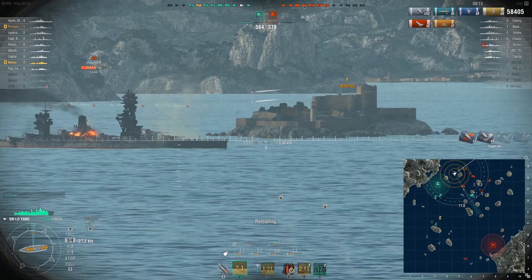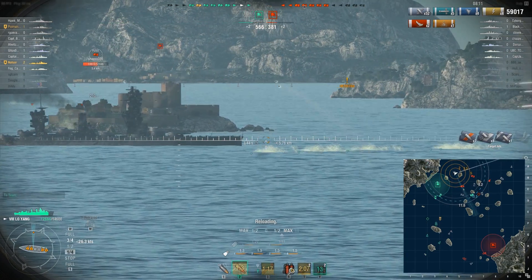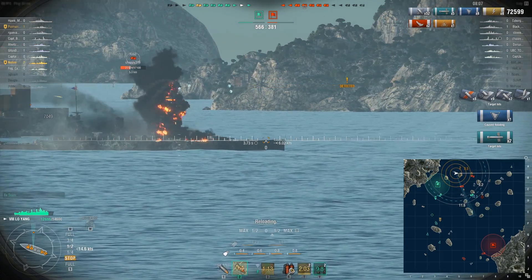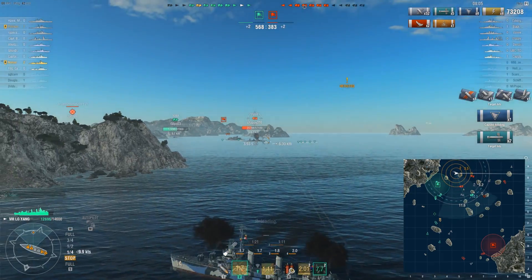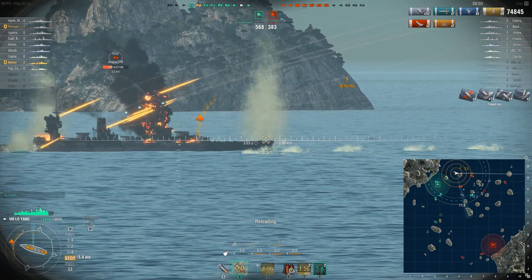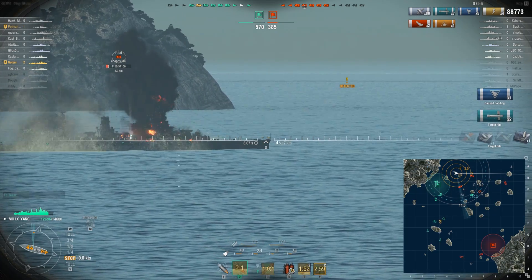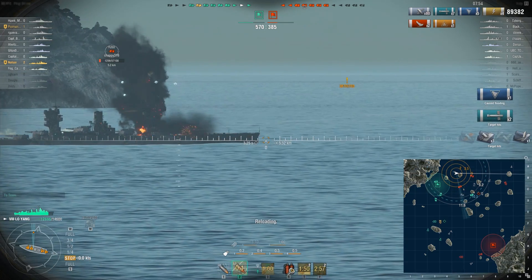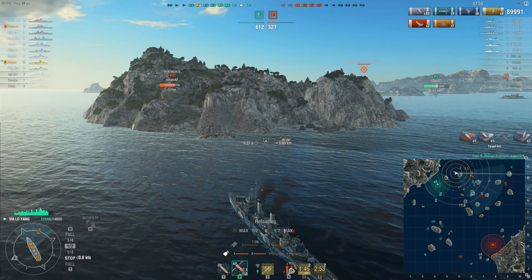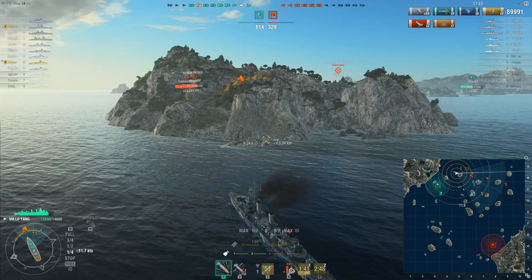I sent my torpedoes against the enemy Fuso. He is broadside, so I tried AP — it's not working too well. We get two torpedoes to hit; one causes a flood. He's still on fire, so it is flooding. The next set looks good — we're going to get two hits for 12,000 points of damage. Doesn't kill him. He's able to avoid the third torpedo, but he does eventually die to the overwhelming DoT damage and teammates firing on his position.